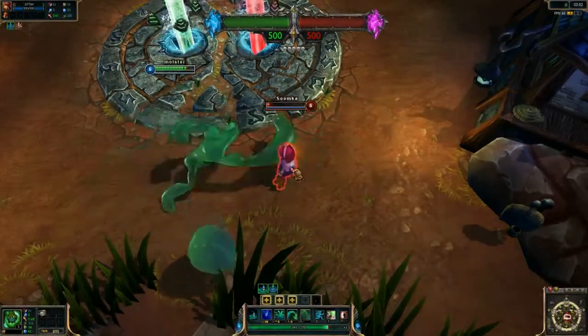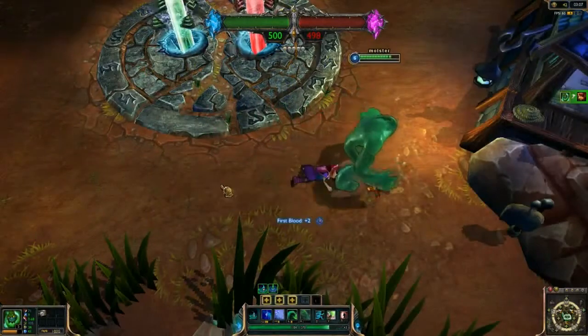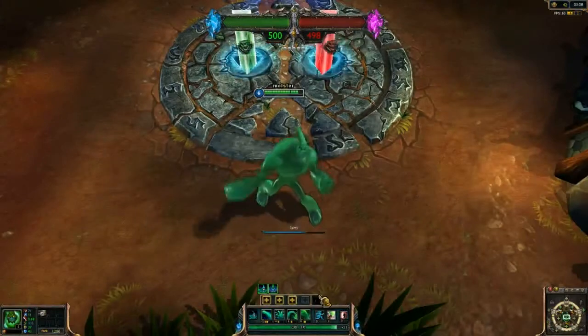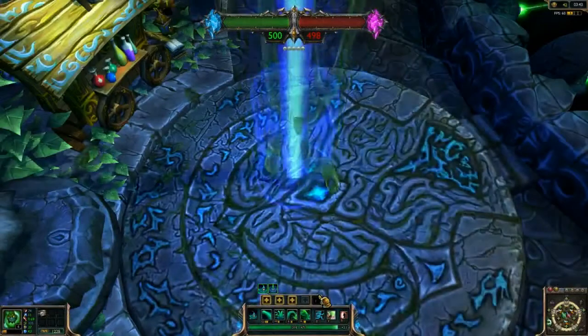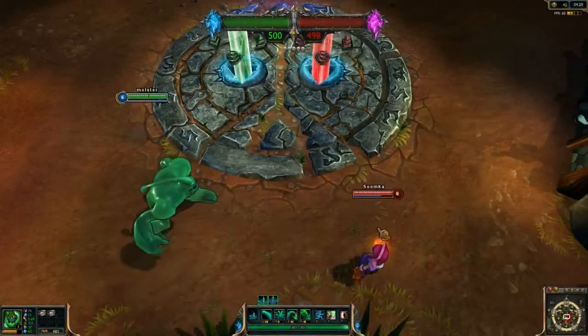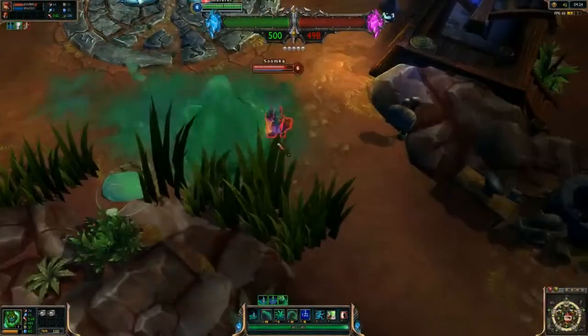And lastly, his ultimate is called Let's Bounce, from which he jumps into the air, knocking everyone up with him, and then he slams down on the floor three more times, dealing additional damage and slowing them. Overall, this champion looks to be very strong, which is just like all new champions, and hopefully some awesome strategies will develop and he won't just get banned straight away for being overpowered. So guys, what do you think about this champion?